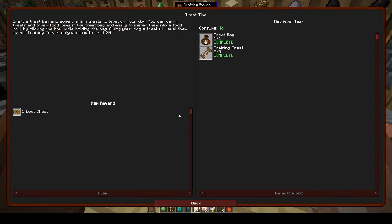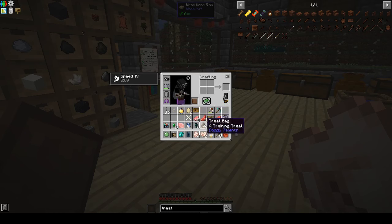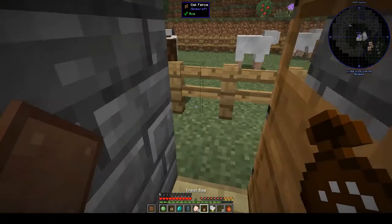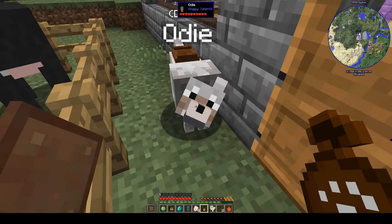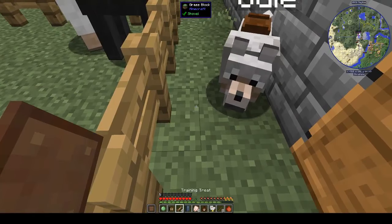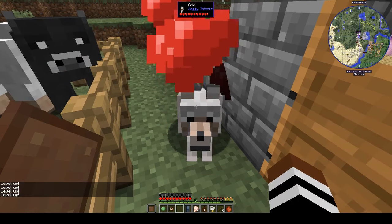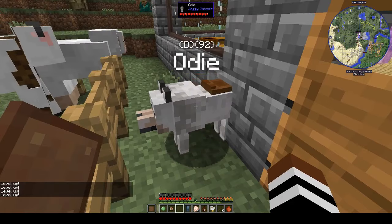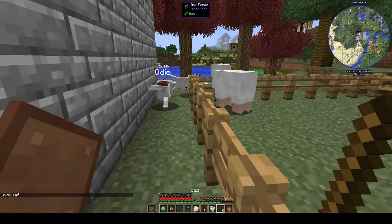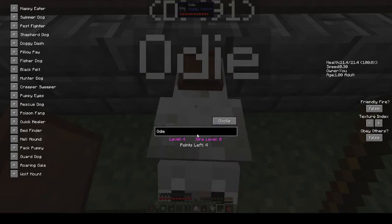Let's see what else it says. You can level up your dog by giving it training treats. Od, where have you gone buddy? There you go. Level up! We need a stick, and then we right click and we can see your points. He's level four!